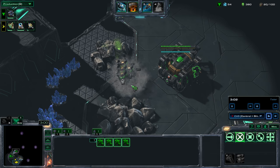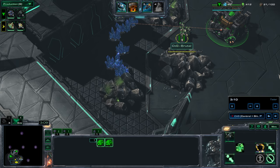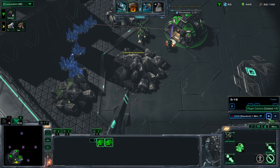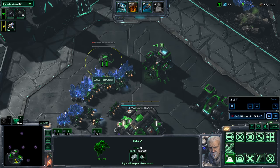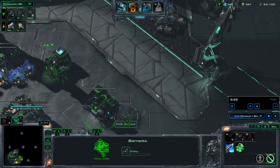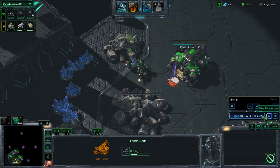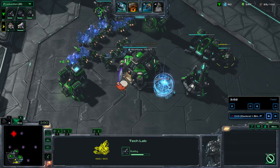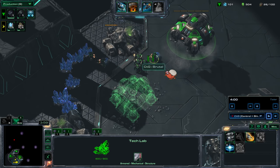Once your Barracks finishes, you should have just enough minerals — it should line up perfectly. You can drop your Marines here and they can start shooting the rocks. If you need more gas, you can take out those rocks, but I wanted minerals so I took out these rocks. So now I could resume SCV production and then start my Engineering Bay. The Engineering Bay is mostly for the Super Stim Pack — the Super Stim Pack on the Barracks Tech Lab upgrade is only available once you have the Engineering Bay.